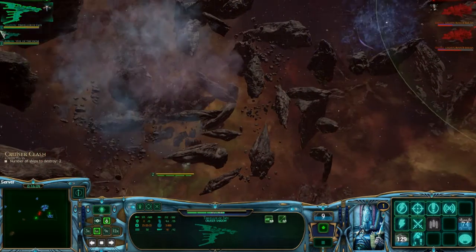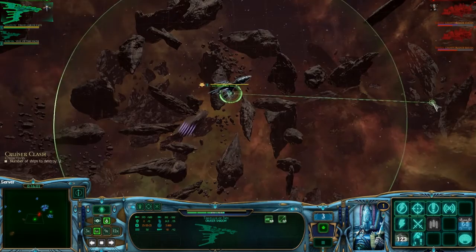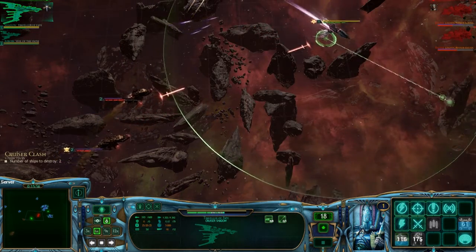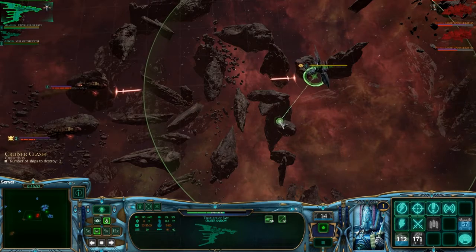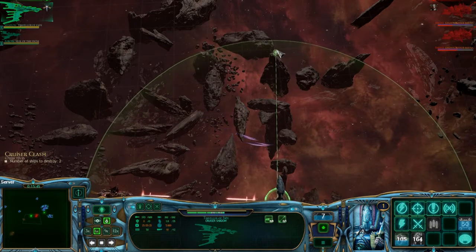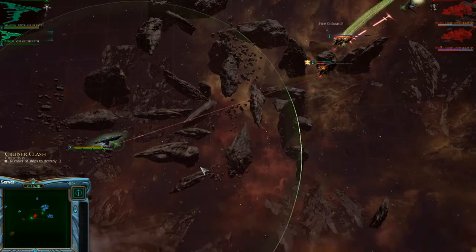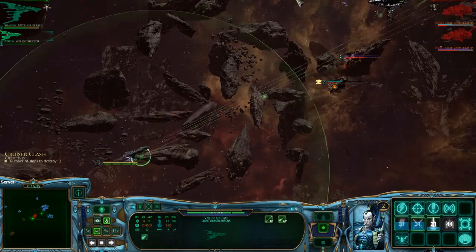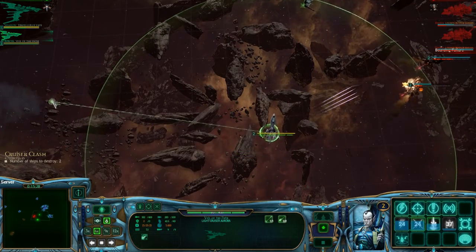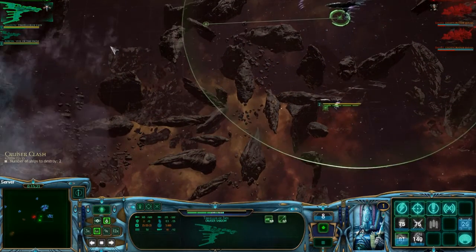We're getting bracketed pretty badly. Let's come back around and deal with this guy. Looks like they've launched some ordnance at me — not that that really matters anymore. Let's fire off the torpedoes and get away. If we can get those torpedoes to hit, that would be actually pretty good. Yeah, we got one of them and it got a crit. Not bad.